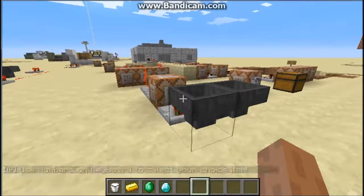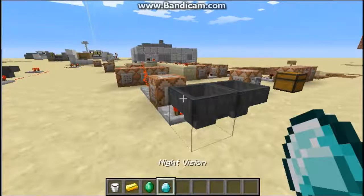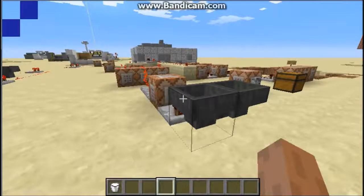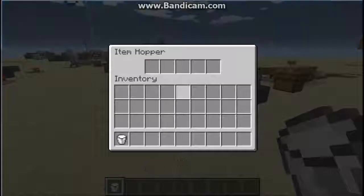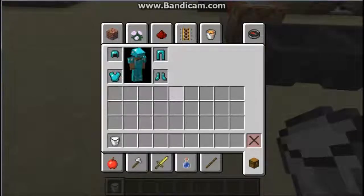So we have a gold ingot, an emerald, and a diamond in our inventory. We're going to use our keyboard to select which item we want. Let's go with the diamond, so we're going to press four on the keyboard — and it was selected and we got night vision. Now we have night vision. I'm going to quickly drink this milk to clear the effect.